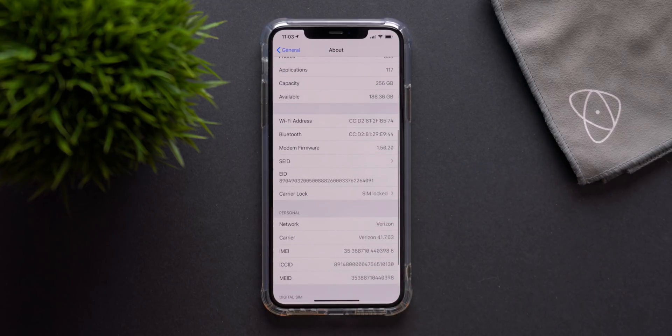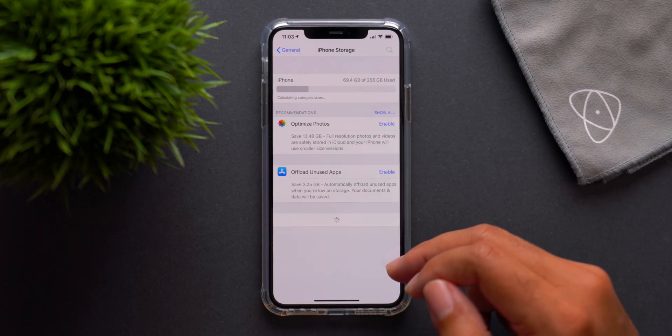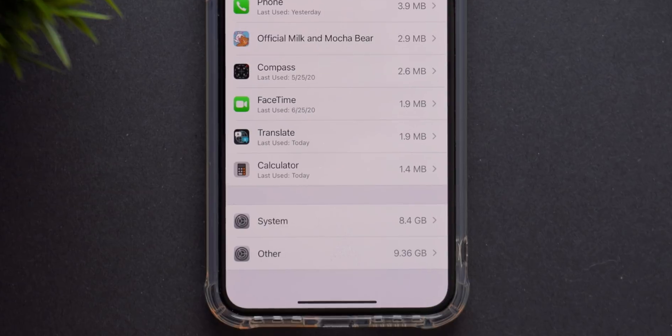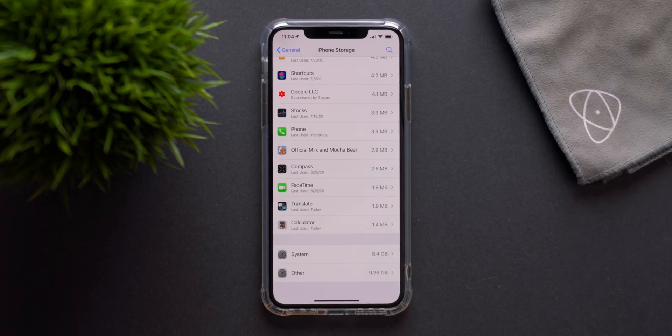The modem firmware has been updated to 1.50.20. One major thing to point out is that the system storage bug has now been fixed, which is great. Before, it was taking up nearly 60 gigabytes on the phone, causing issues where people couldn't download apps or data, and some couldn't even update to the next build. Apple recommends clearing out some data so your system has enough space to perform the update. Updating to beta 3 saved about 40 gigabytes.